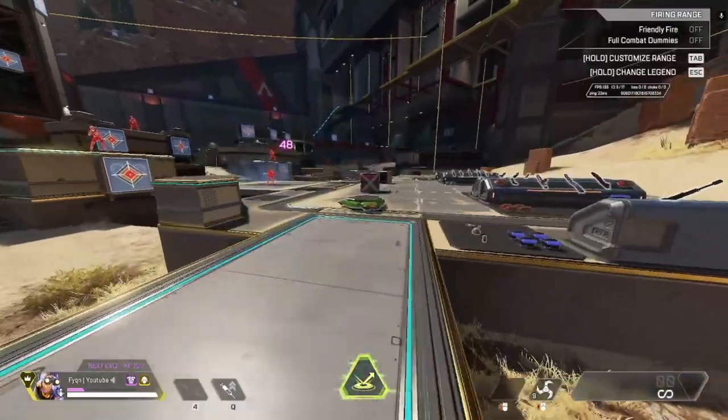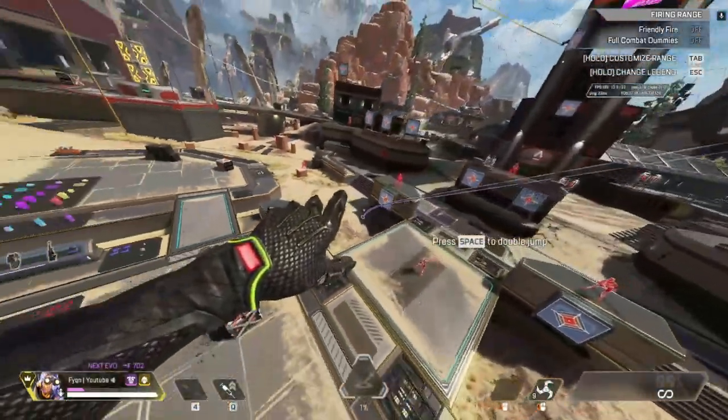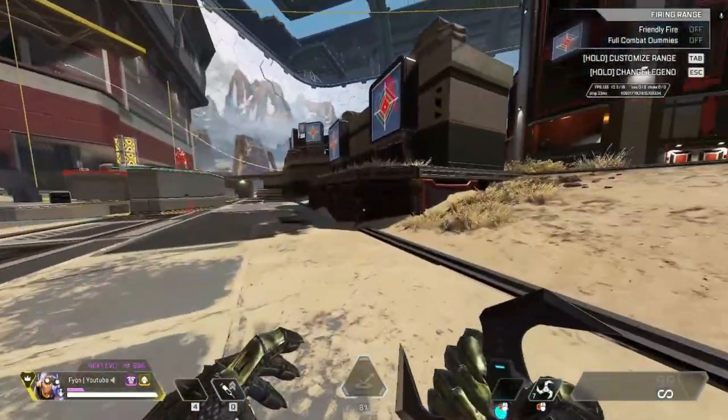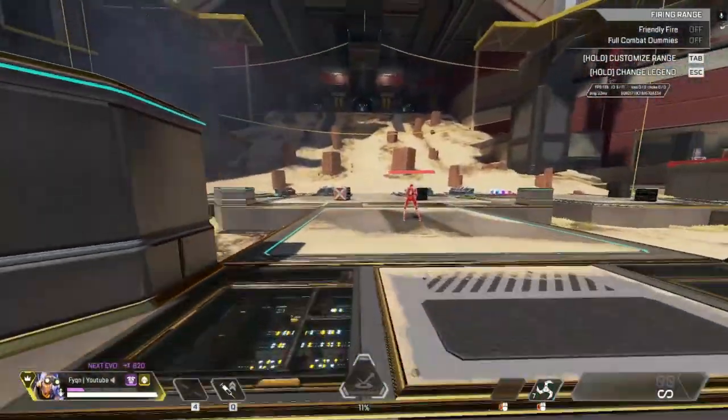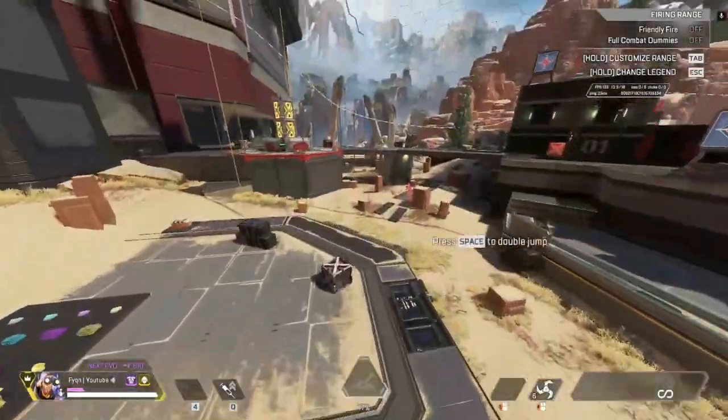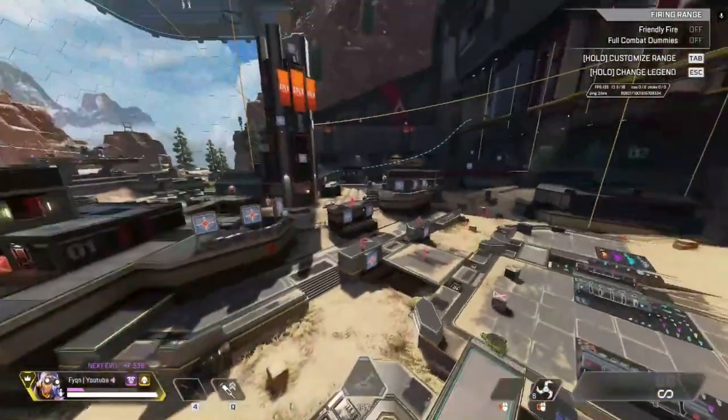A good way to practice sticking arc stars is with the launch pad as Octane — just go around practicing like that. I'm not very good at sticking yet, but that's how you practice.